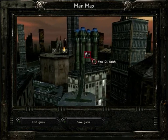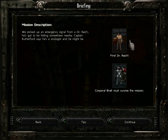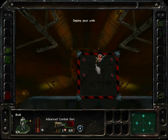Hello everybody, welcome back to the next level, which is Find Dr. Reich, and let's go and find him. This is a picture of Dr. Reich here, just in case we get him confused with the Skager.